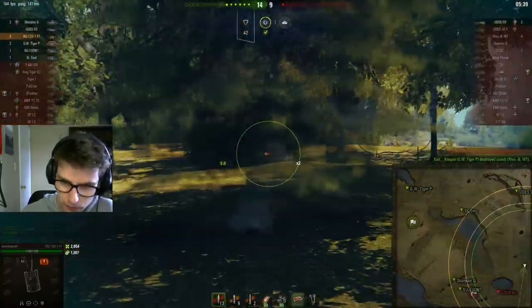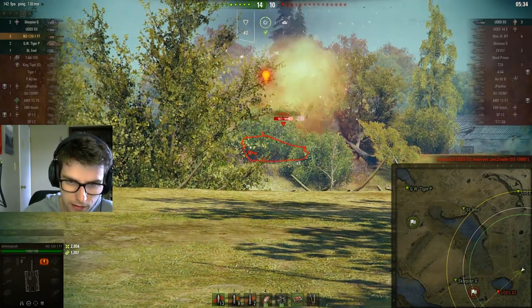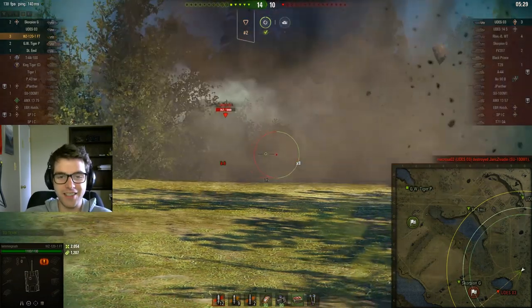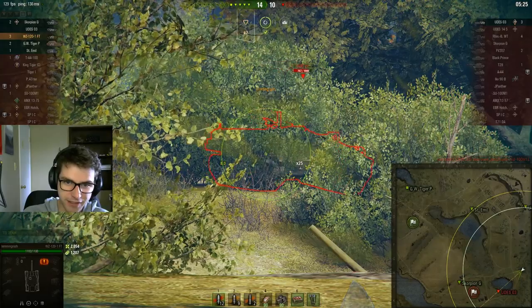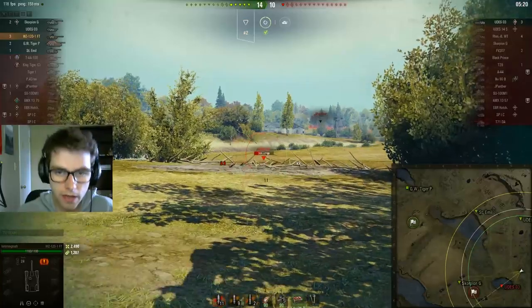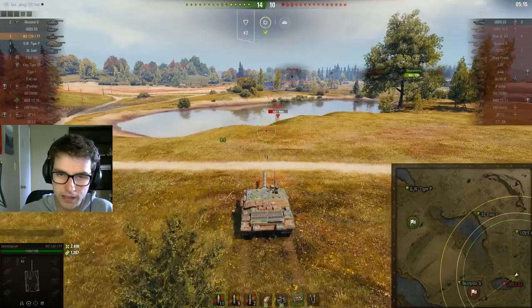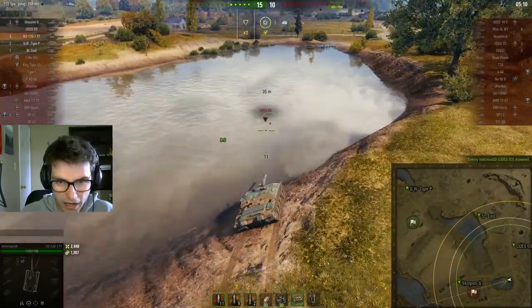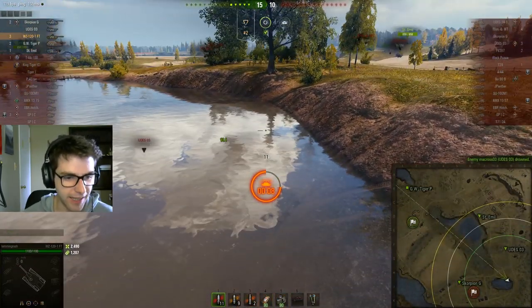Now we have to deal with the UDES. I haven't done a lot of damage in this game, but I felt like the plays I made were actually pretty useful. This one was a lot longer than five minutes, which is good. The UDES is full. Hopefully we land a couple of shots here because I do want the damage. I'm just going to have to let him shoot me because I want more. If only I'd aimed half a second longer, it definitely would have gone in. He drives forwards — he's trying to drown. Maybe I'll reload before he does. Why does he camp all game and then drown? Well, it is what it is — that guy's a prat.